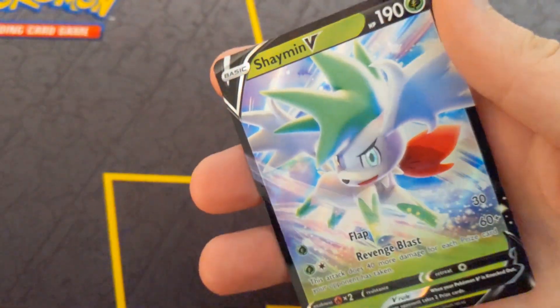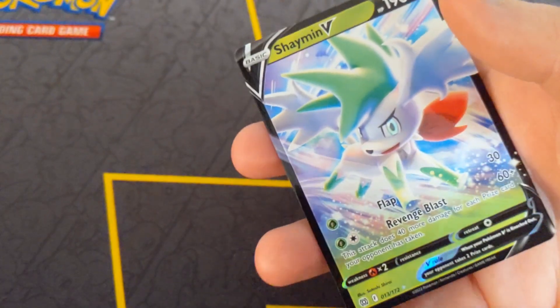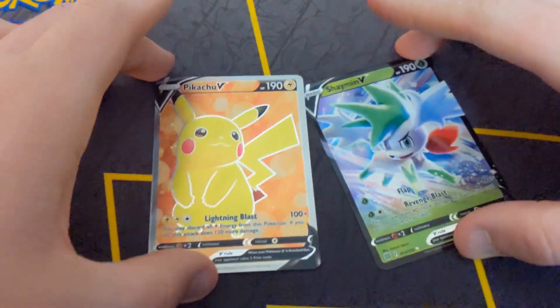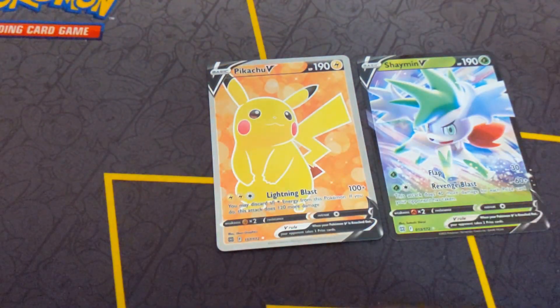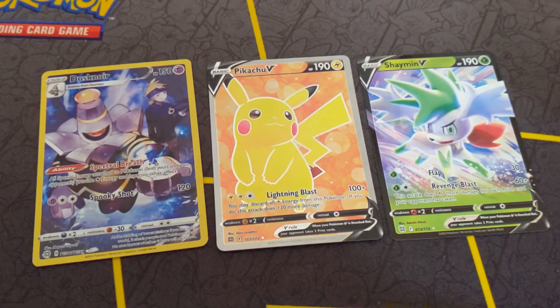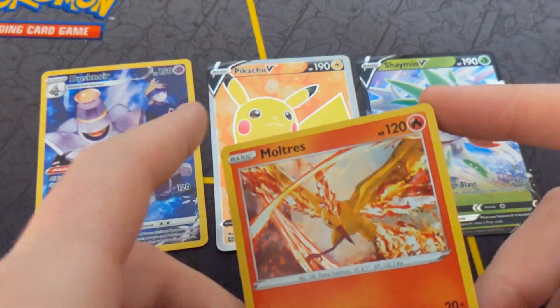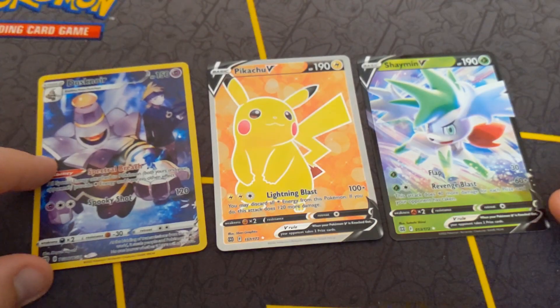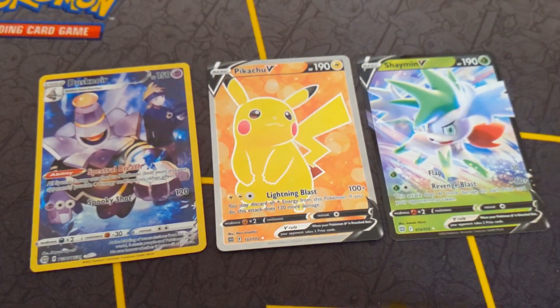Reverse. And Shaman V. Alright, so we got three hits out of that. Got the Shaman V, Pikachu full art, there goes the Dusknoir. And then we got the Moltres holo - that's just a holo. I'll keep the fuller art cards here. Yep, that's gonna do it for this video and I'll see you on the next one.